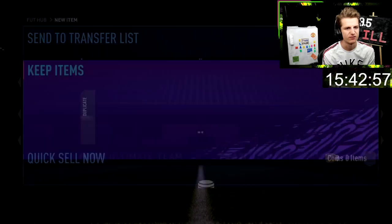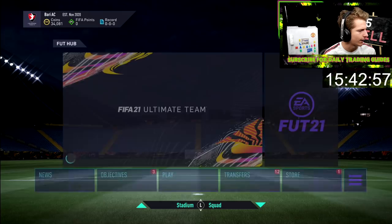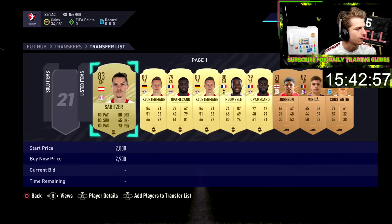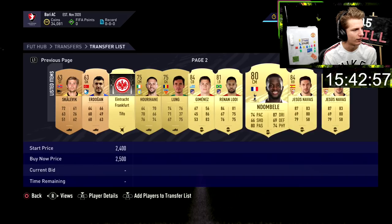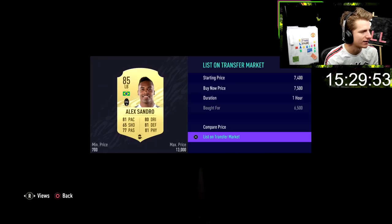It didn't work too well going through the full list, but we did pick up something. I focused on one player — Navas, who sells for 6k — and just kept sniping him with shadow for 5k or cheaper. Managed to pick up two, turning a 1.4k profit between both. We've also had a few more sales. We'll continue picking up shadow deals, and when we're low on coins we'll complete some SBCs.